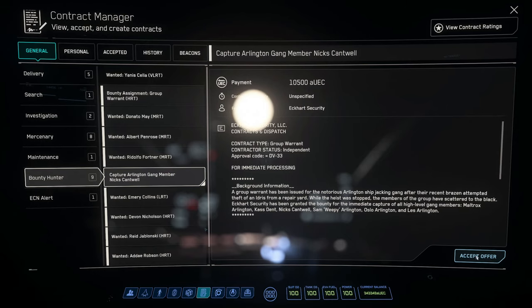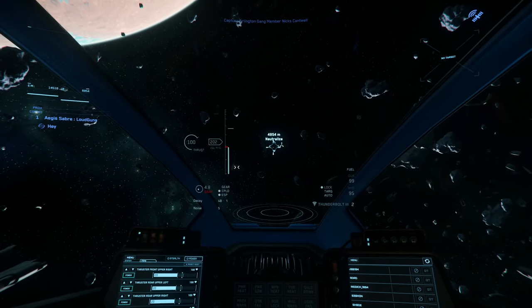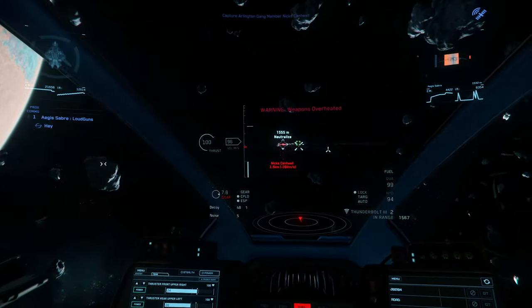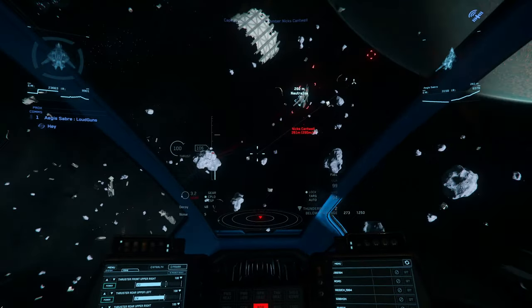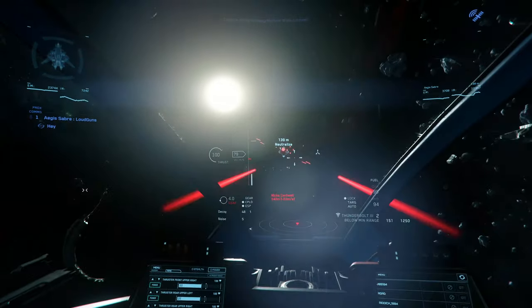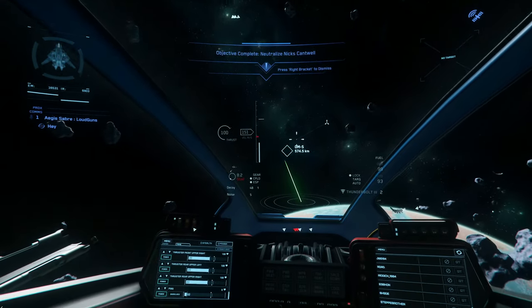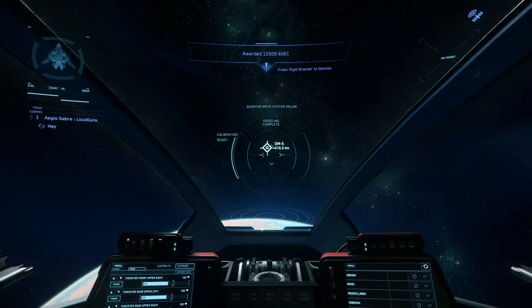You will then start getting the next missions through the bounty hunter tab. The next one is to capture Nix Cantwell. Sometimes these just take a few minutes to appear, so I was mostly running one Arlington Gang mission, running another bounty in the meantime, and then coming back to do the next one. Nix Cantwell will be flying an Aegis Sabre — so we've got some Sabre-on-Sabre action — but with this build he shouldn't present too much of a problem. Worth a clear disclaimer: I'm not a combat pilot. Mining's more my thing, but I'm trying to get better at combat.